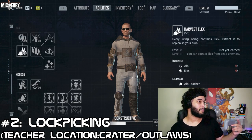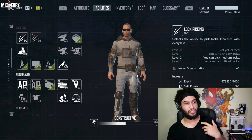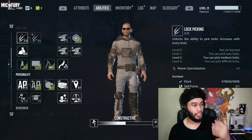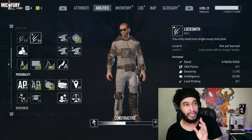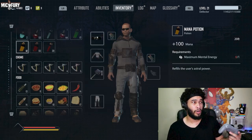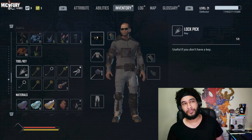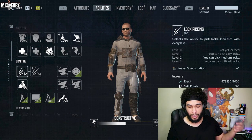Number two is Lockpicking. You can get at least two levels in it and then use a Reaver specialization to add the third, which allows you to unlock hard-difficulty chests that usually hold a lot of really good loot. I would not recommend grabbing Locksmith — there are so many lockpicks throughout the world and they don't break enough to worry about. I personally have 112 — just buy them every time you see a merchant.